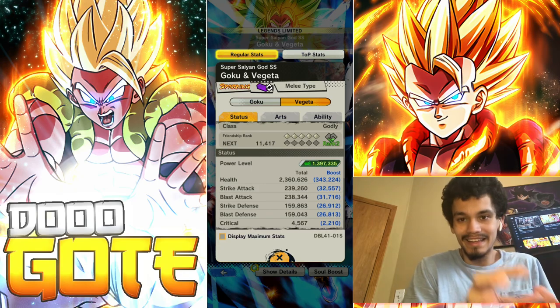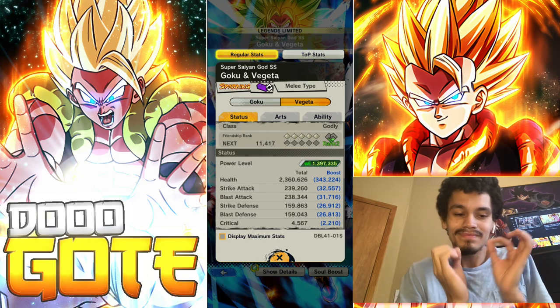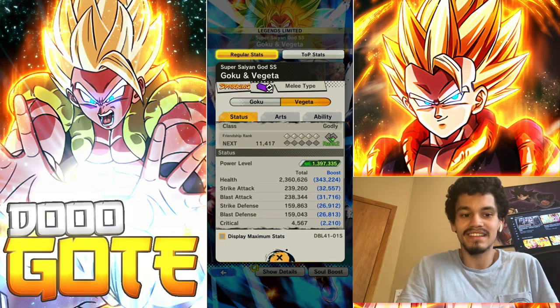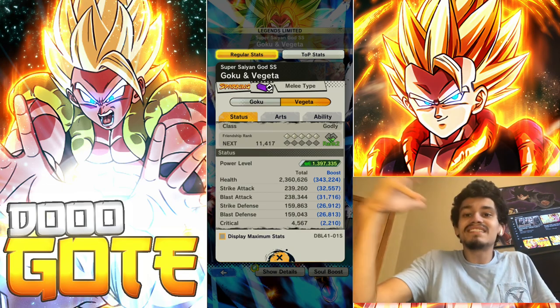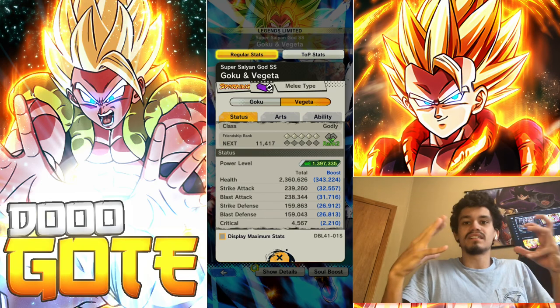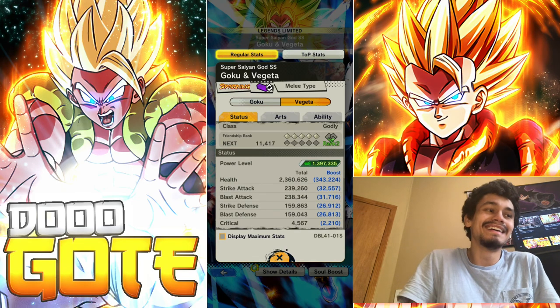Even so it doesn't matter - look how low tag Goku Vegeta's attack is at nine stars, the self-proclaimed and proclaimed by everyone the best unit in the game. These stats are nothing. This nine-star LF - this ultra at six stars probably has higher stats than Goku Vegeta. There is no reason to dispute it.